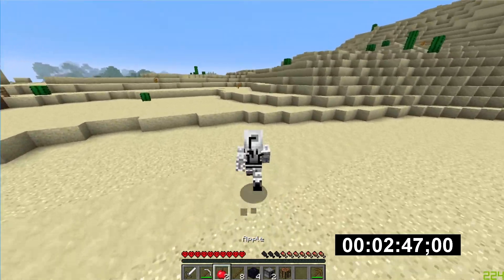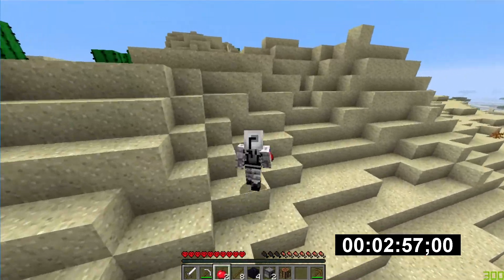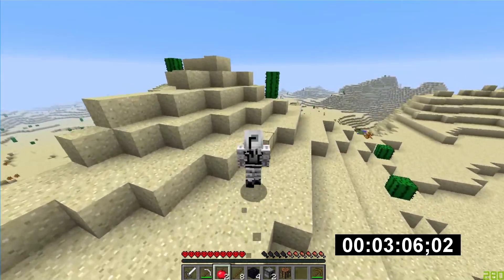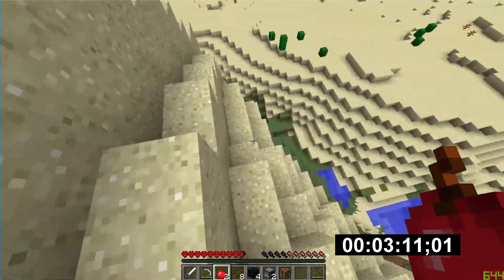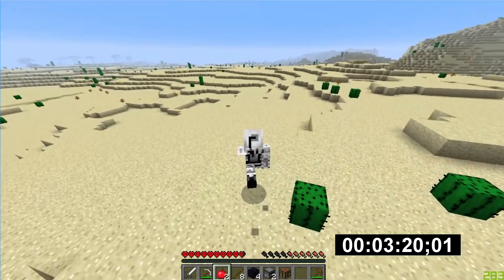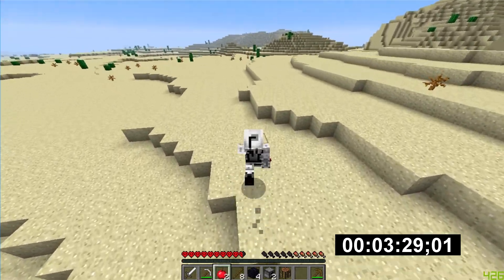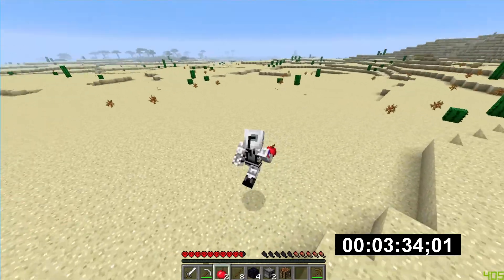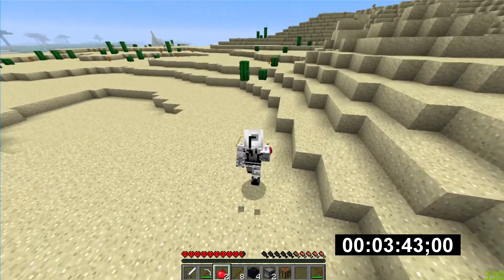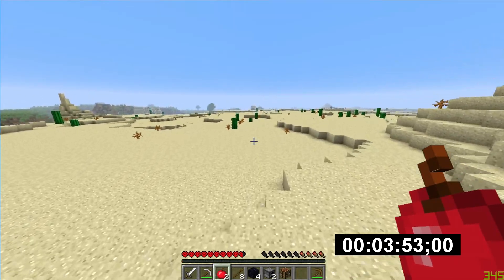I didn't know this run was going to be so good, so I didn't really use my time well. Right now I'm going back into the desert to either find another village or a desert temple, so I can hopefully get gold and diamonds — the two resources I need. I get hit by a cactus. I am devastated. But watch this — this is the smoothest I've ever gone down a hill. Beautiful to watch back. We're at the 3:30 mark and I'm still running around. There's a savannah over there and I'm not really looking for that. But right ahead on the horizon there is a desert temple, and I'm kind of excited at this point.